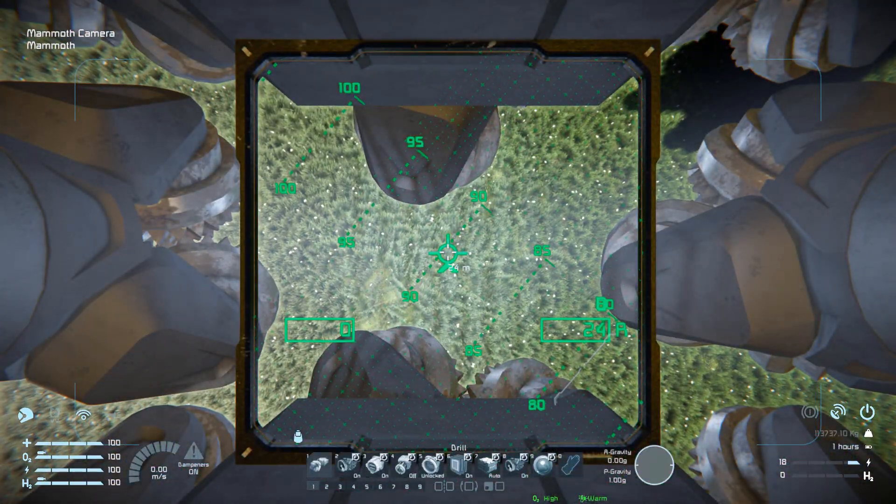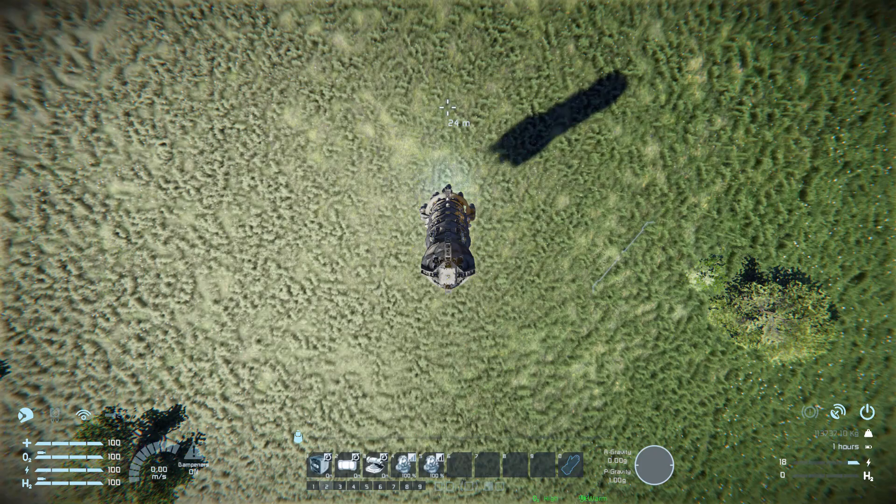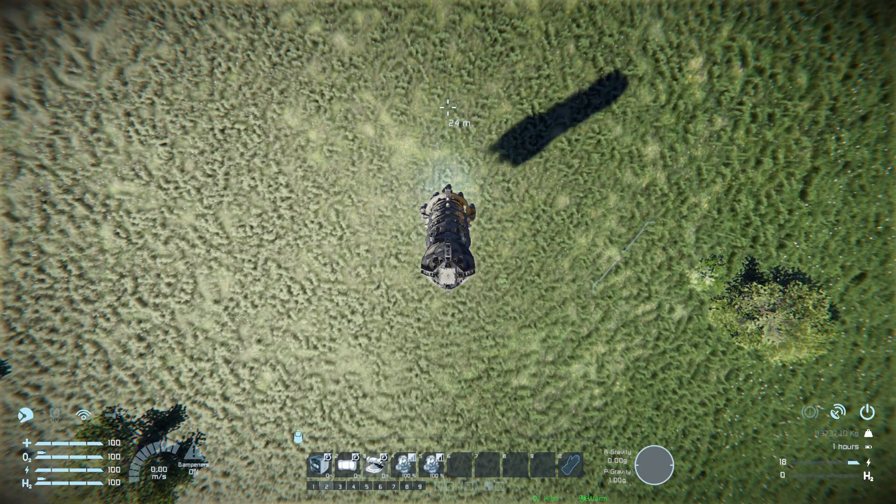Make sure we don't tip this thing over as we drill down into the ground. Onto tab number two, we have controls for the lights around the ship — our inset lights, our interior lights, and the rotating light on top. Number four and number five are to turn up and down our gyroscopes, depending on what we need.